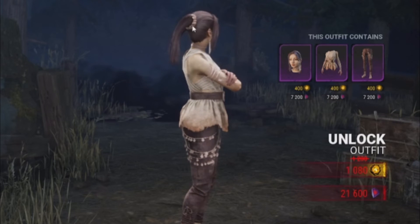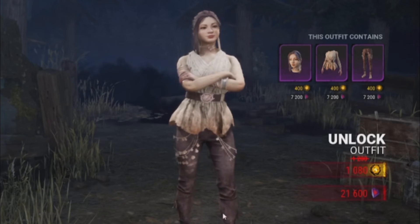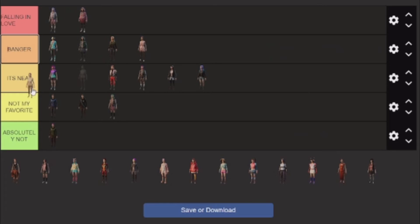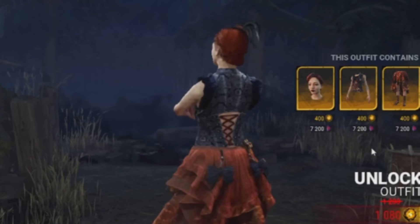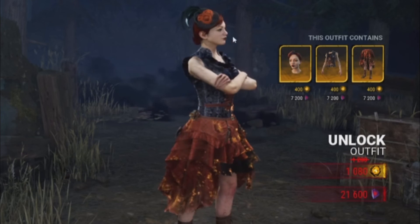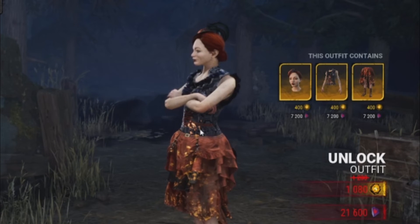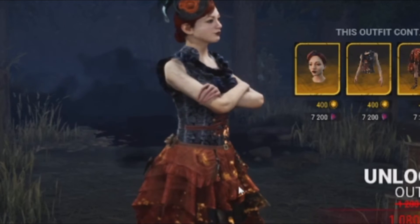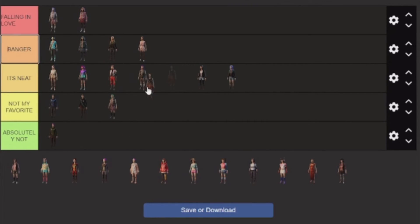Now we've got this one. I really like the hair. I really think it's a neat skin - nothing's too special about it, so I'm going to put it on neat. But I think it's the best neat skin though, because I like the details on it. Okay, now we have our Halloween skin. I think this one is pretty cool. I like the orange colors and flowers, so it's neat as well. I don't really love the colors but I think it's fine.